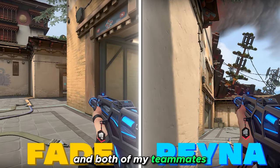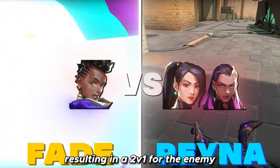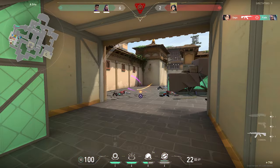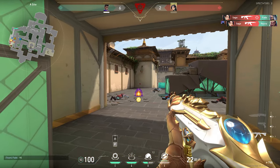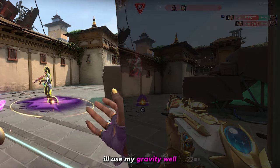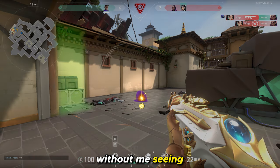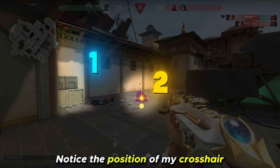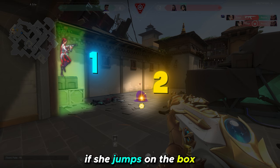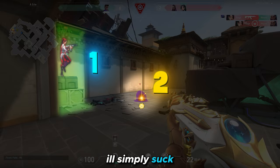We're in a 1v3 on Haven and both my teammates Fade and Rainer decide to peek, resulting in a 2v1 for the enemy when it was a 1v3. I decided if the Sage jumps out of heaven I'll use my gravity well. I push out more so that the Sage isn't able to jump to this spot without me seeing. Notice the position of my crosshair — by using my peripheral vision I'm able to juggle two potential situations. If she jumps on the box I'll simply flick while she's mid-air, and if she falls near my gravity well I'll simply suck.